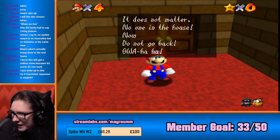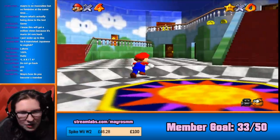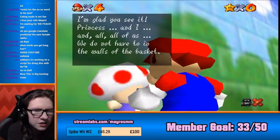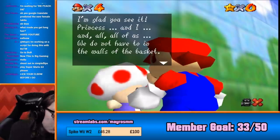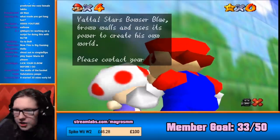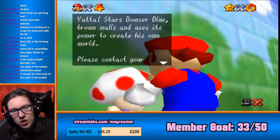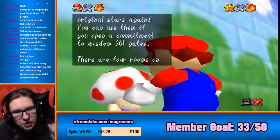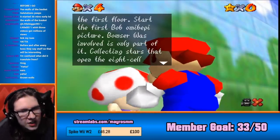Mario is so masculine and so feminine at the same time. It's so sad. Welcome to Peach's Castle. I don't know how much we're going to do today. Princess, and I, and all, all of us. We do not have to the walls of the bastard. Starred by the blue, brown walls, and you did its power to create its own world. Please contact me or it will start again. You can use them if you open up a commitment to wisdom SW gates. There are four rooms on the first floor.